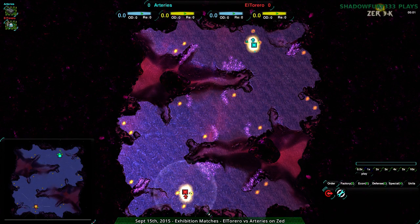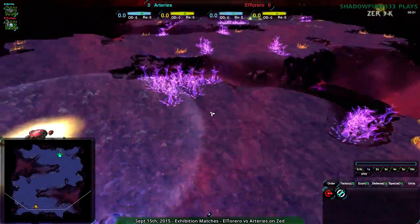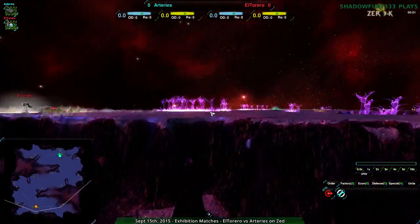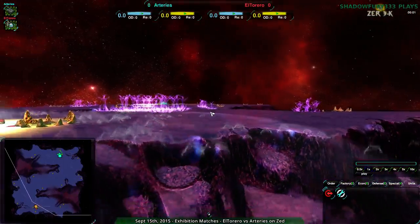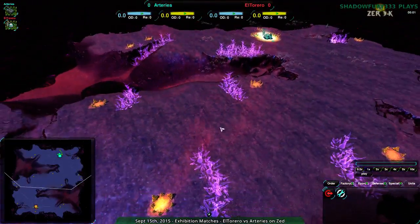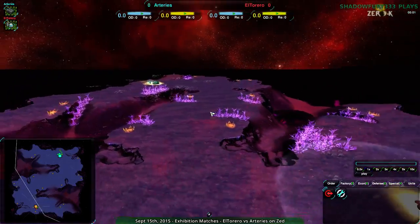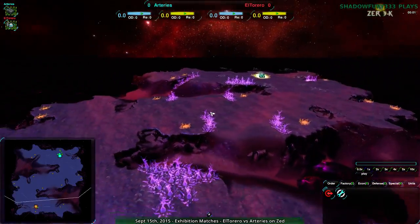Welcome back 0k fans to another exhibition match. This is Arteries versus El Torreiro on Zed, a map which I think looks really cool. Orphelius disagrees, but it uses nice sky reflect mod stuff, which I think is a really nice texture feature. Although looking at it, there's possibly a bit of skybox wonkiness with the way that works.